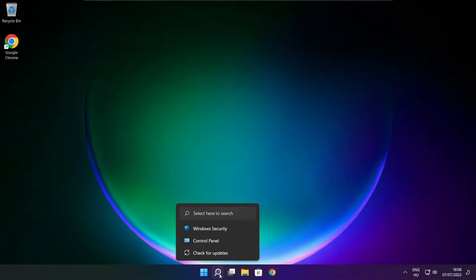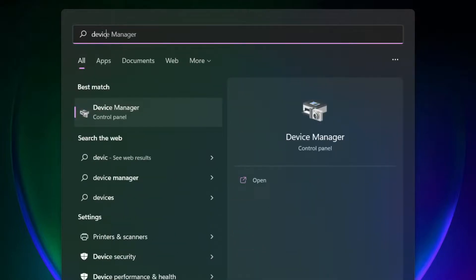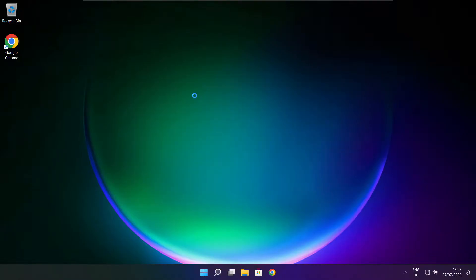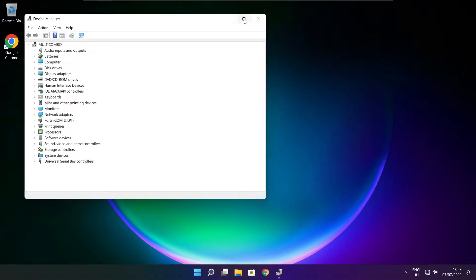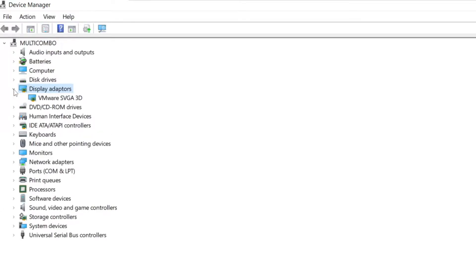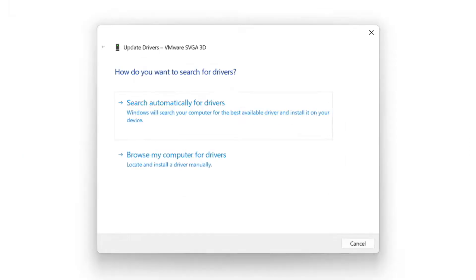Click the search bar and type Device Manager. Click Device Manager. Click Display Adapters. Select your display adapter, right click and update driver. Search automatically for drivers.